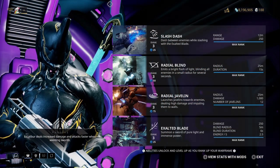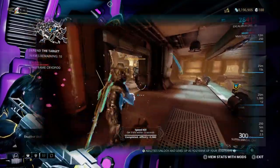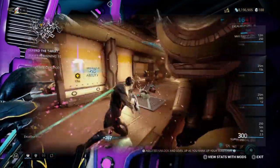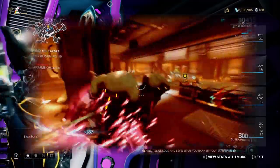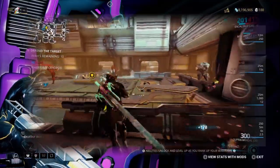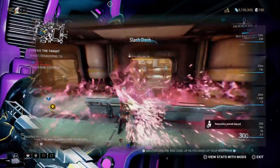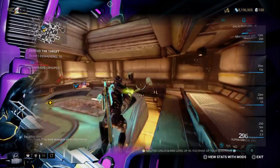To start off with, let's go over his abilities first. His number one ability is Slash Dash. He will dash between enemies while slashing with the Exalted Blade. This ability deals damage to whoever comes in contact with the dash. Depending on how much range you build into Excalibur will affect the range of the dash. Slash Dash uses strength and range and also consumes 25 energy.